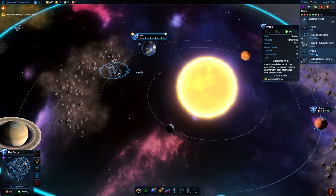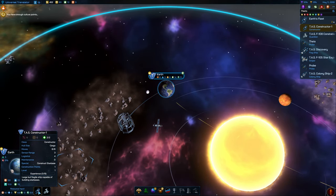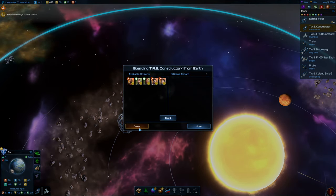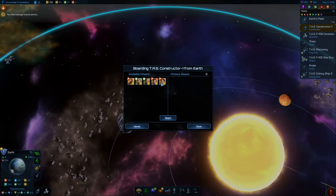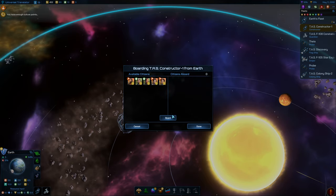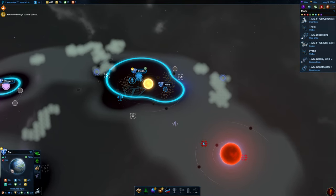Oh, I thought I built a constructor — the constructor's at Earth, that was dumb. Let's get it out. You've got to load citizens on these too. I didn't realize that these also had to have colonists — that's an interesting choice. Now basically your stations are going to have to have colonists attached too. I think we should go for the ascension crystals — probably a good bet.